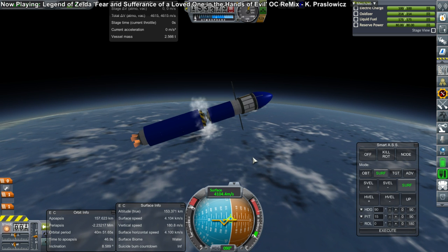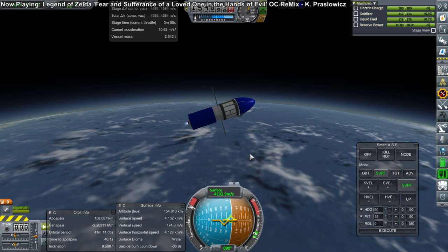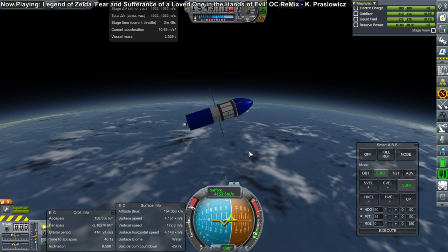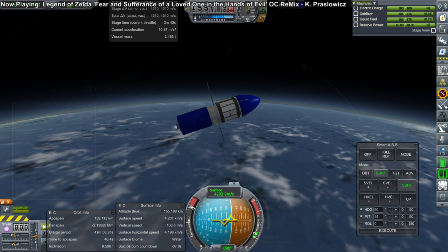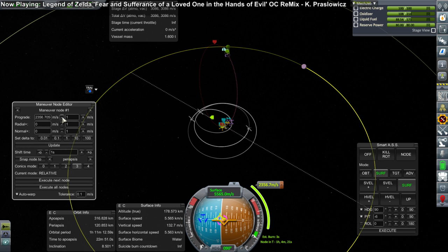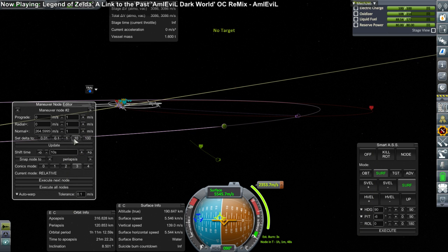Here we go on to the final stage, which completes orbit and then transfers to Iota. This is pretty good in terms of disposing stages — some of the boosters get recovered. The first stage gets recovered by stage recovery, but then at least everything else goes into the atmosphere and won't clutter up space. We don't have too much stuff floating around in Gale space right now.